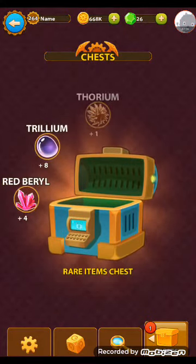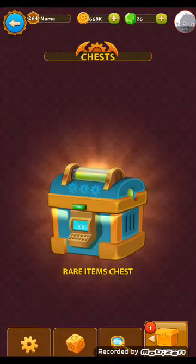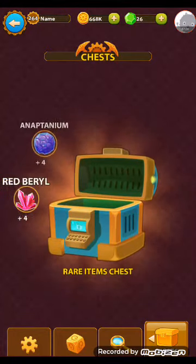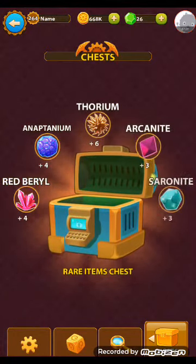From the legendary chest we got: barrel, trillium, tholium, saronite, and moonstone - I need the moonstone for our greenhouse. Then red barrel, arnathium, tholium, yes arcanite - and also the exact amount, yes the exact amount!